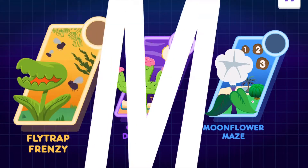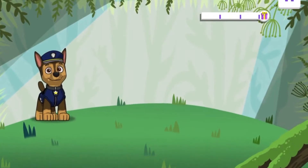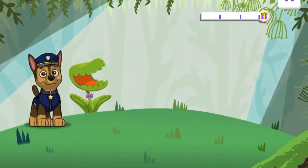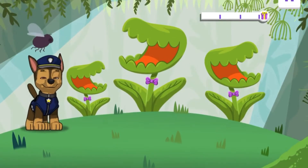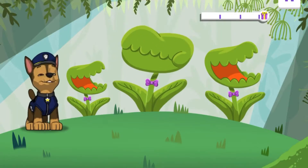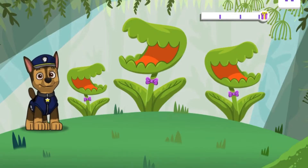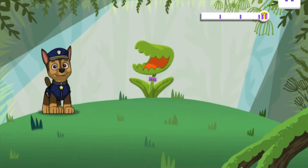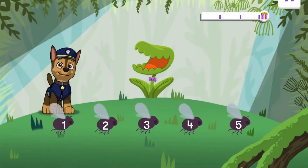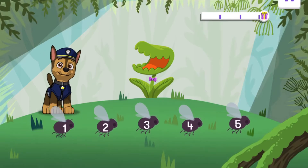Flytrap Frenzy! Deep in the wet pine savannas of South Carolina, you found a collection of fascinating Venus fly traps. Unlike other plants, they actually catch and eat bugs. These plants will only share seeds if their bellies are full. Are you ready to use your counting skills to feed them? This picky plant will only eat the flies swiped in the right order. Start with one. Okay.